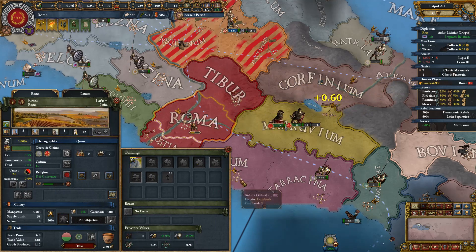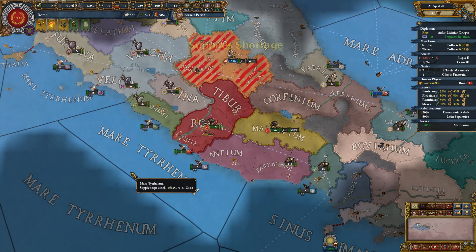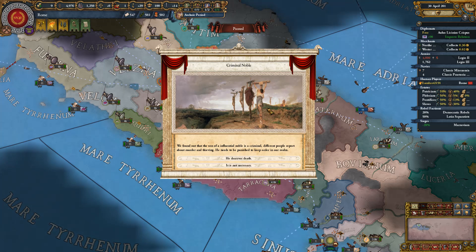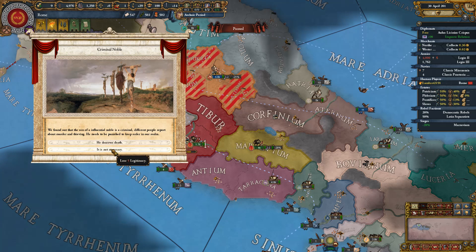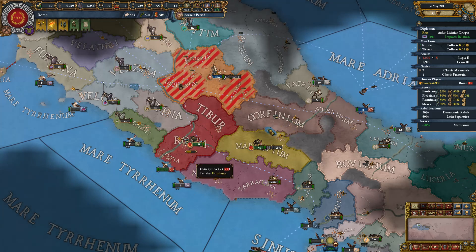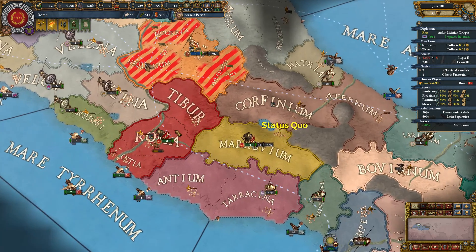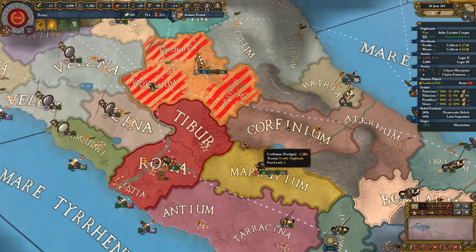A criminal noble event: the son of an influential noble is a criminal — reports of murder and thieving. We must punish him to keep order. Options: kill him and lose patrician loyalty, or lose five legitimacy. I'll lose a little legitimacy — that's not something that worries me. We're actually gaining 0.13 ducats a month, which is not bad at all.